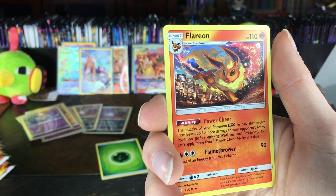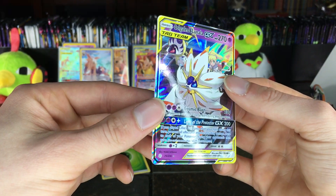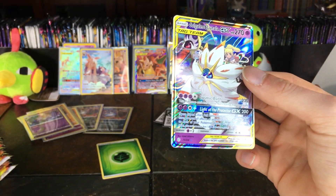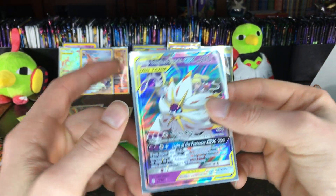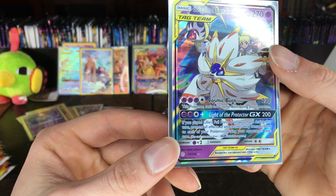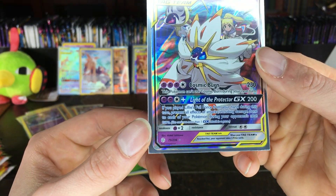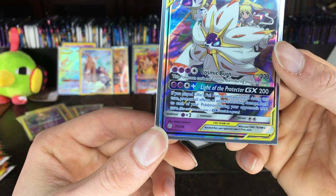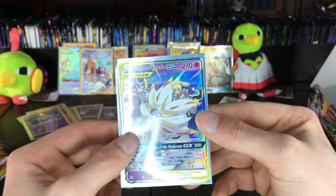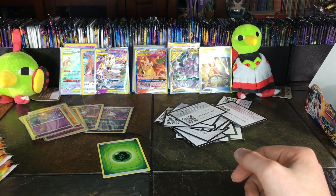This Flareon looks absolutely gorgeous, I'm happy to see these evolutions in here. We got a reverse Piplup looking really great. And there it is guys — we got the third chase card! On the first pack of part two we got Solgaleo and Lunala GX — that is ridiculous! It's got Cosmic Burn for 230, which is just crazy, and Light of the Protector GX. If you play Lillie's Full Force from your hand during this turn, prevent the effects of all attacks. This is definitely going up front.